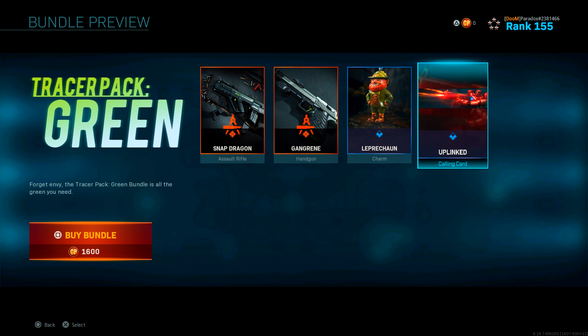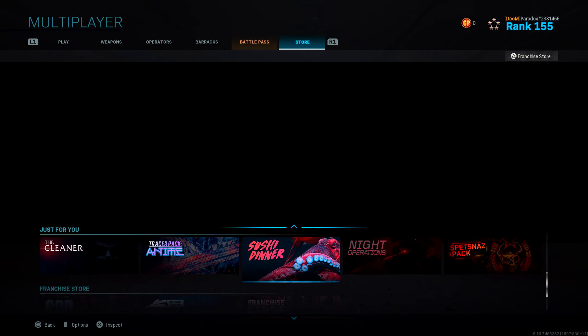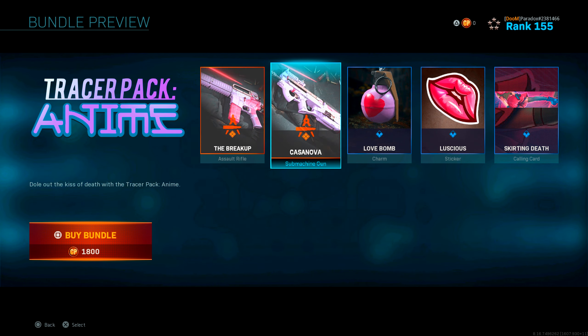You also get a calling card. Just look for something that says 'tracer' — that's all you have to do. I'm not going to drag this out since it's very self-explanatory. There's also the Tracer Pack Anime.